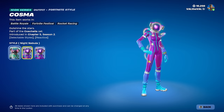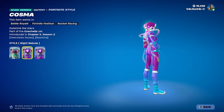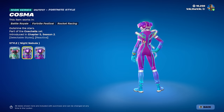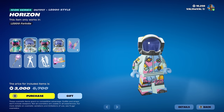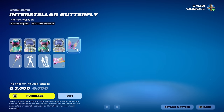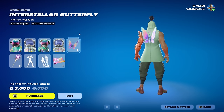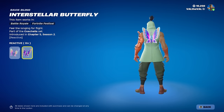Pretty cool looking honestly. I kind of like the color on Cosmo more, like the default, but the effects on the Night Nebula are really really cool. Definitely a little pay-to-lose though — people are gonna be able to spot that pretty easily. They both have their own Lego forms as well. We also get the Interstellar Butterfly back bling, which has different edit styles and you can toggle the reactivity on or off.